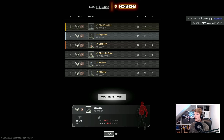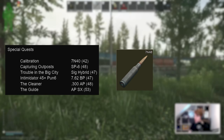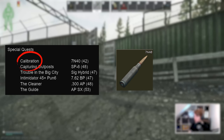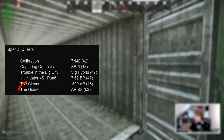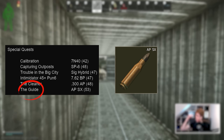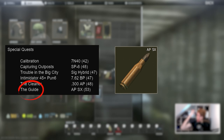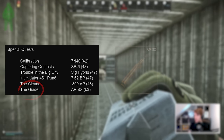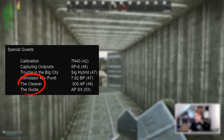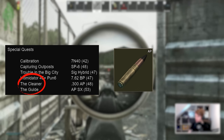There are a few ammos remaining locked behind special tasks, just like SP6 and 7.62 BP. One of these is 545 7N40, a solid bullet at 42 pen that reduces recoil, unlocking after the completion of Calibration — eliminating 20 PMCs over 100m away. After doing The Guide from Peacekeeper, you get access to APSX for the MP7, the single highest pen cartridge in the game for SMGs at 53 pen. This is a double-edged sword as it's also the lowest damage, meaning you'd better hit your shots on the thorax or head or you'll lose a slugging match. The Guide follows on to another task called The Cleaner — killing 40 Raiders on Reserve. If you complete it, you get the craft for 300 Blackout AP, a very strong bullet for the MCX with 48 pen, close to 7.62 BP in performance.